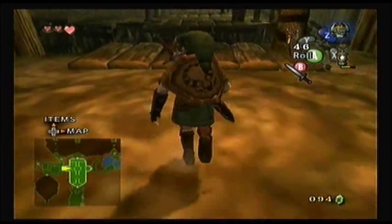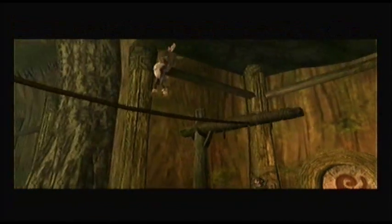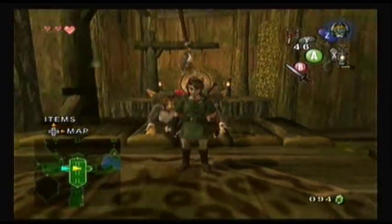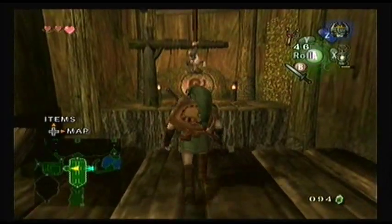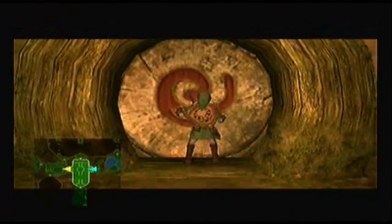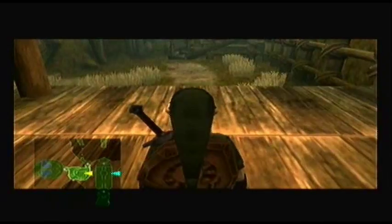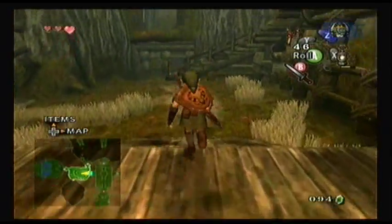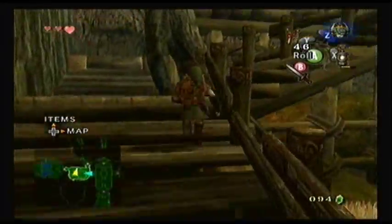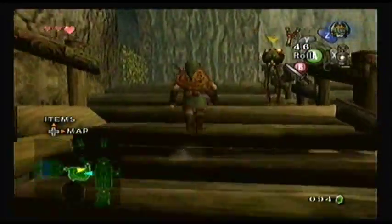And there we go — three little monkeys jumping on the bed. There's only one thing I've missed. We're going to go back to where we rescued our last monkey, and there should be a room that I actually failed to go into — that big room on the south of our map. For some reason I only saw the one door, but there's another door up here, and that is the door that we need to go into next.